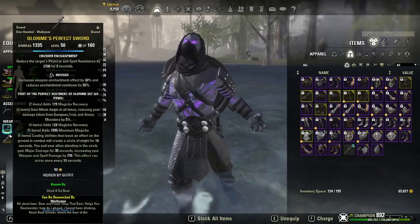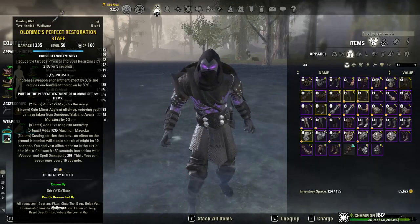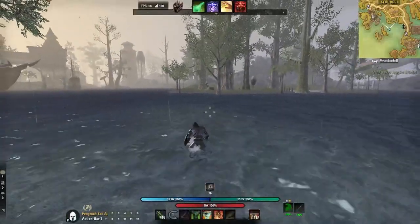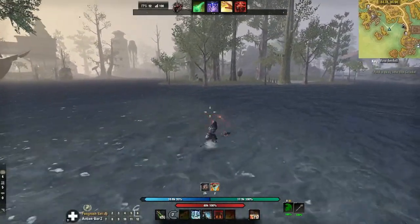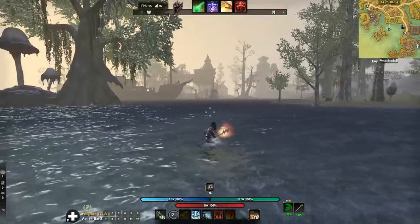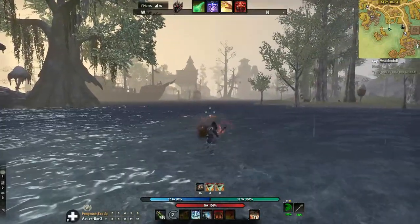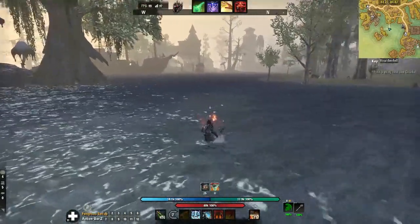On the weapons I changed them both to Infused with Crusher enchant. The reason is there are times where you're either stacking the boss or holding some adds away from the boss so the DPS can nuke, and you can do that by buffing up, heavy attacking the boss from far away, and still applying Crusher.